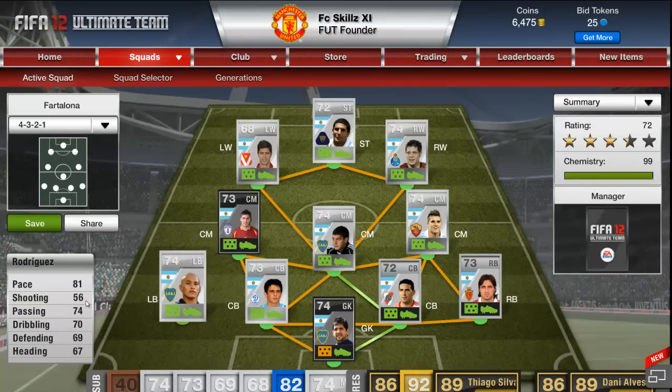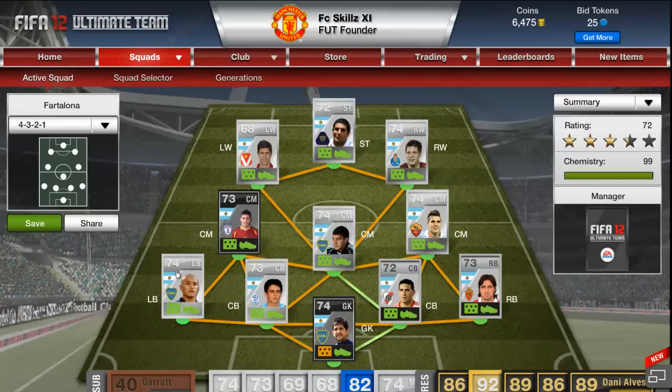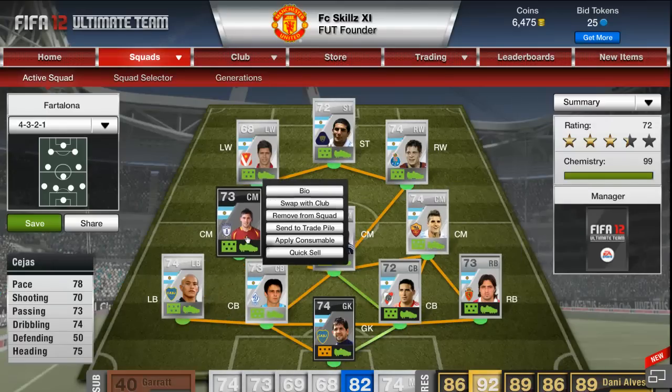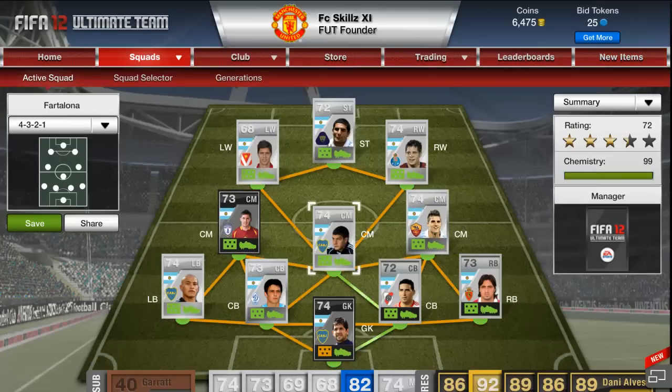Rodriguez is the opposite of the right back — he can pass and dribble very well, the ball sticks to his feet. His passing is very nice. His defending is 69 — not too good — and heading is 67. He's five foot five, so he's really short and poor in the air. The defense overall is on the short side, but against silver teams they'll do fine.